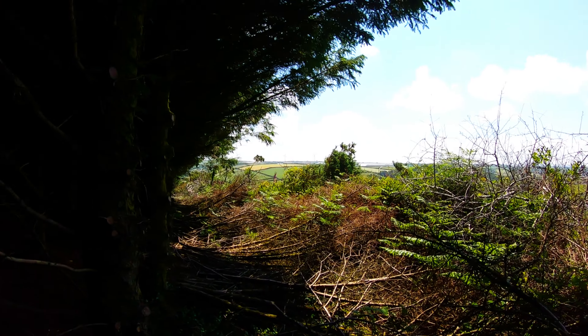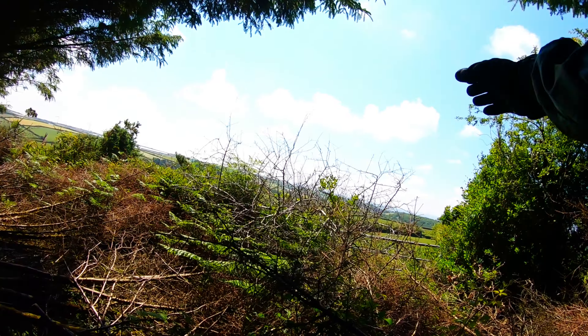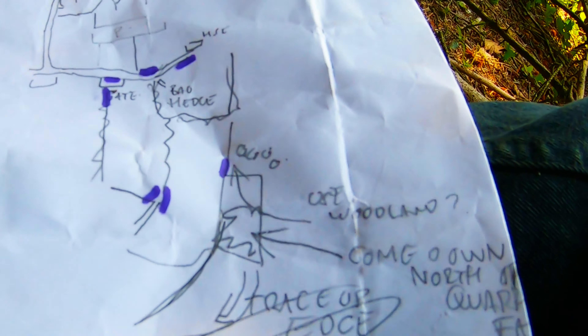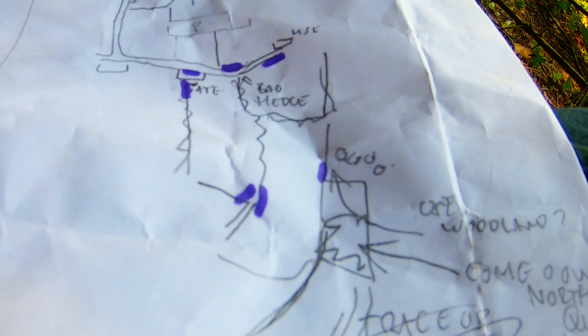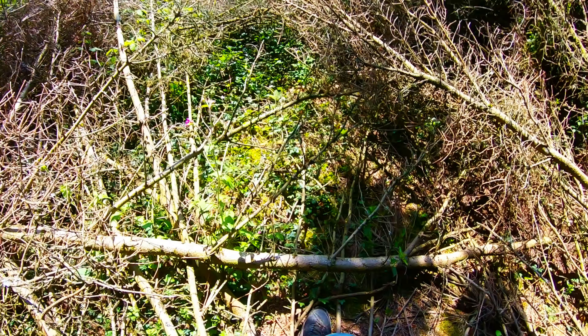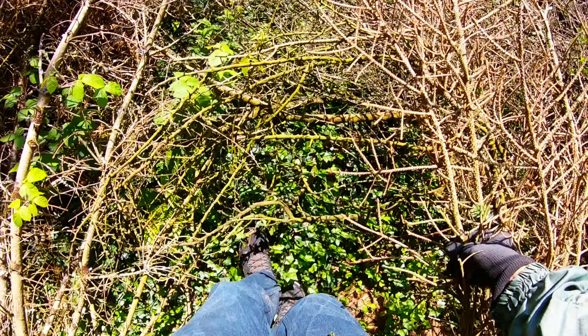Ducking down here at the moment, it's quite a lot of low branches. These branches have all been cut here. All we need to do is head towards that gate there. Part four of this map here — it says here 'bad hedge.' So how bad is that going to be? We'll have to go and see if we can get through it.